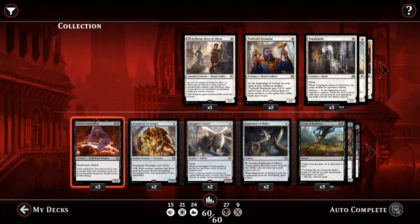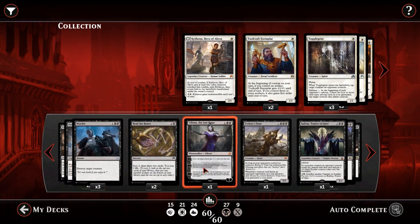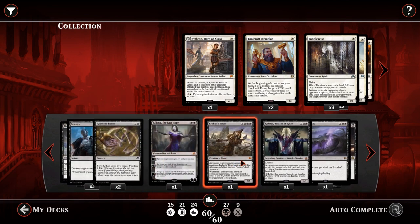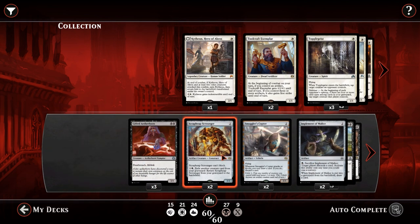Mono-black beatdown. Essentially, it uses the best of all the black cards in the game, as well as a fair few colourless artifacts that have a nice little bit of synergy with the deck. It's playing a lot of really powerful cards, and we're just hoping to play a lot of them over and over again, and just slowly grind out our opponent.